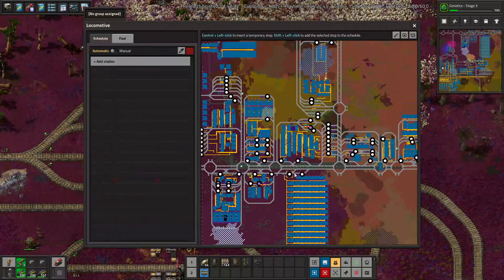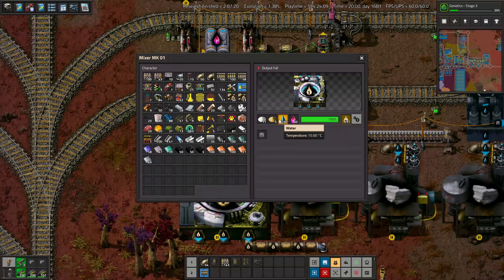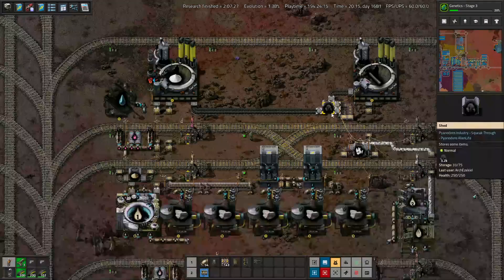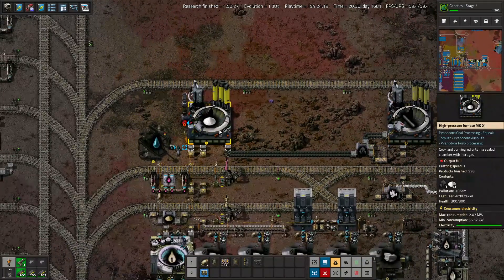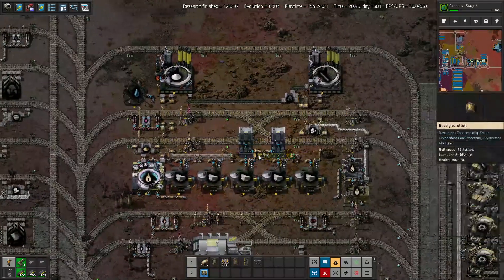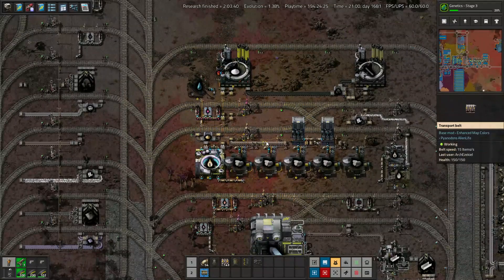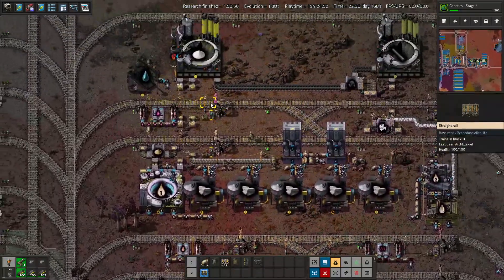Now let's go to the actual aluminum block. Powdered aluminum goes into a mixer with lime and phosphoric acid to make aluminum pulp stage one. We have one coke input going to both graphite — which we'll talk about — and lime, and that lime's going down. Arch likes these dense, rails-in-the-middle-of-the-whole-thing-and-they-will-kill-you bus designs. You can see that the limestone soil extractors are actually down here just because there was space for them.